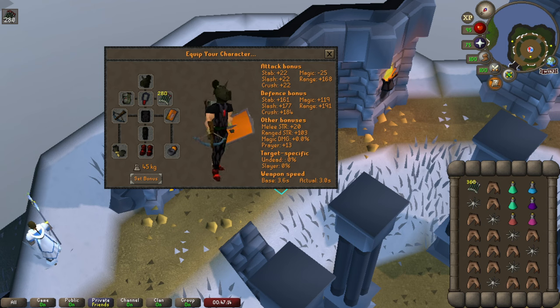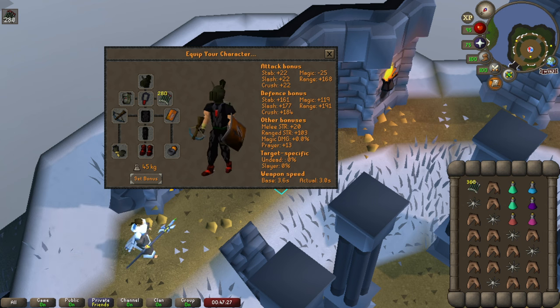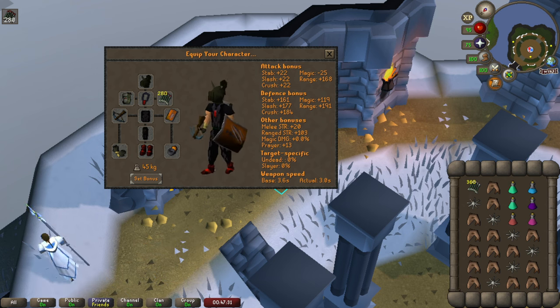Galvik is immune to recoils. I just don't have anything better for ranged than my ring of suffering. Obviously, you need a fire protection shield of some sort. As far as the inventory goes, you don't need much more than a ranging pot, an anti-fire potion. I'd also recommend a stamina potion, a prayer potion, and a super restore potion.